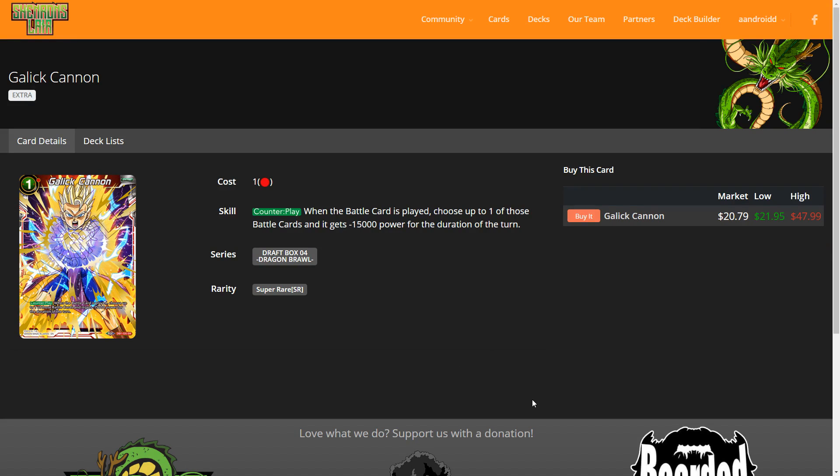The first card from the draft box is the Gallic Cannon, still pretty expensive. It's one of the first super rare extra cards that served as a counter play. It says if a battle card is played, choose one of those cards and it gains negative 15k for that turn. There's a lot of confusion around two things: the first is counter timing — since it says 'when a battle card is played,' this should only apply when it's hard cast.